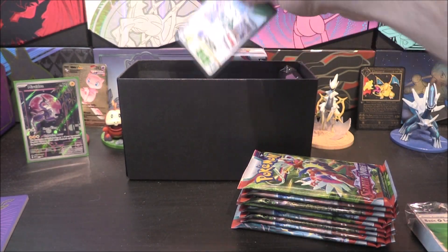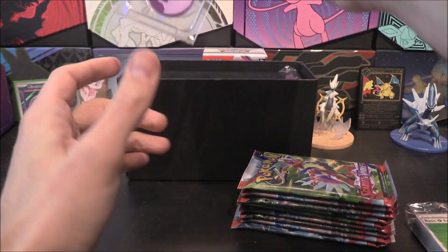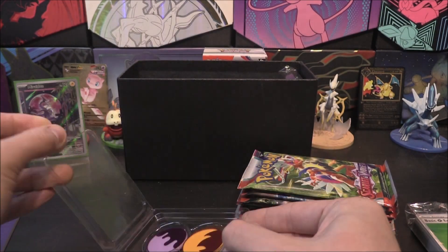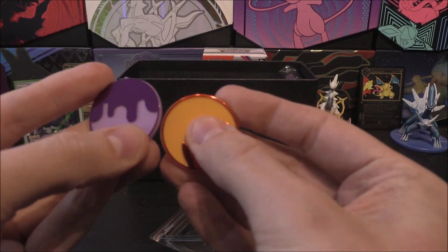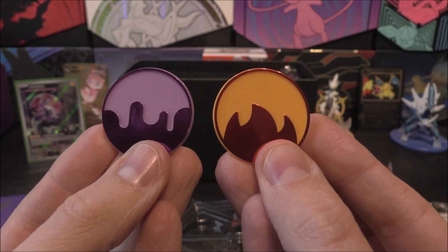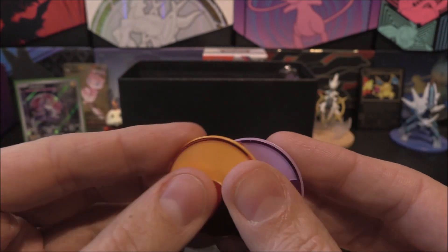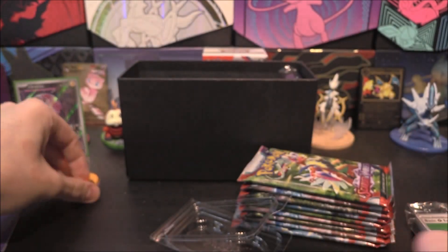What else have we got? We've got the code card, which will give us everything in here. Here are the lovely poison and burn counters - they are plastic. Interesting looking, I do quite like these. They look really, really cool - that is pretty neat. I'll definitely be switching these over from our other ones.